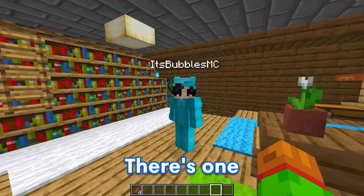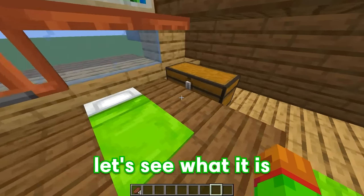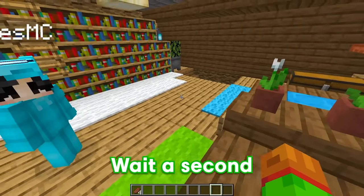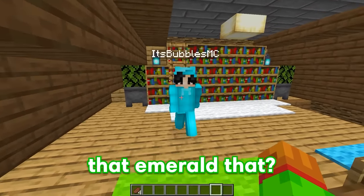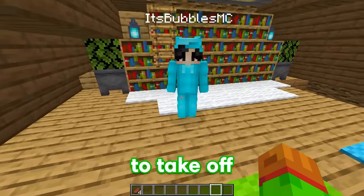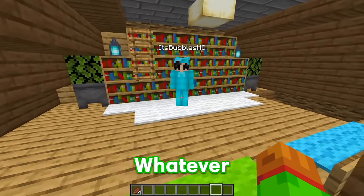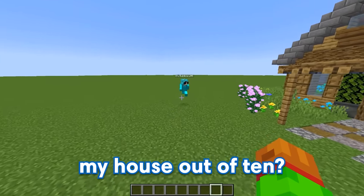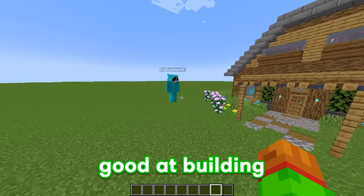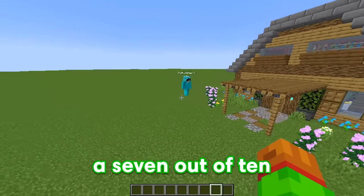Is there anything else you want to show me? Yeah, there's one last thing — look in that chest and there's a little surprise for you. Let's see what it is. Ooh, an emerald. Let me go pick this up. Jeez, smelly. Wait a second, why did you call the emerald that? Ha, you're smelly, GE. I am not smelly. And for that, I might have to take off some points. Well, it's definitely worth it because I was able to call you smelly. Alright GE, what would you rate my house out of 10? I'm not gonna lie, I'm actually really impressed with your house, Bubbles. I didn't know you were this good at building. I think I'm gonna have to give this house a 7 out of 10.